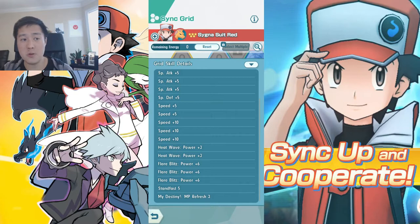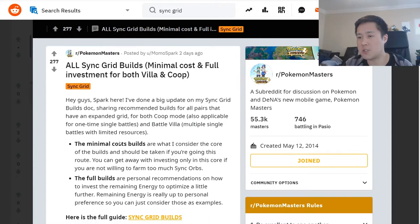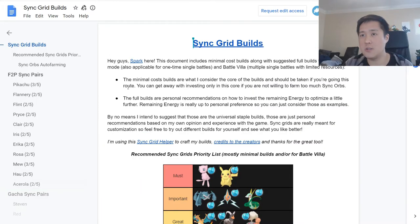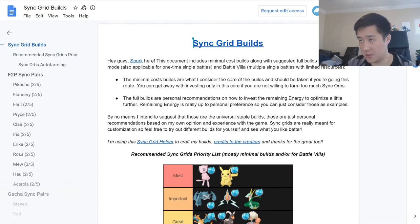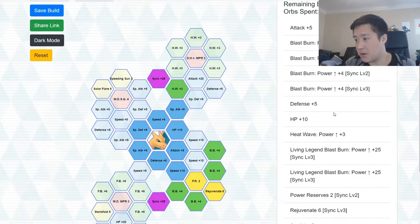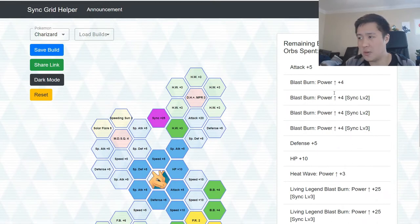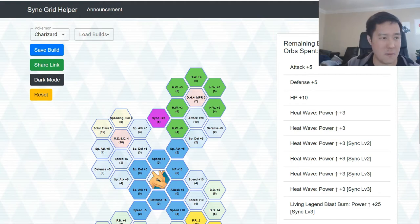Before we jump into the pulls I want to refer to a website I found super useful — off the Pokemon Masters subreddit, a post by Momo Spark. It links to a Google Docs page with information for all the different sync grids you could possibly need, which itself links to GitHub. I want to build two builds: a Blast Burn build requiring mostly level two but one level three, and a Heat Wave build requiring two level two and two level three. These resources are probably the most useful stuff I've seen so far.